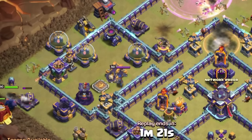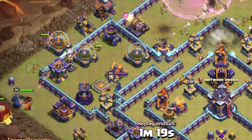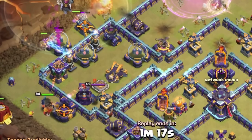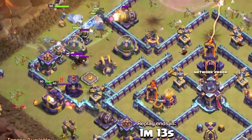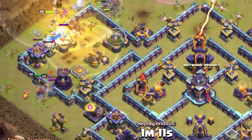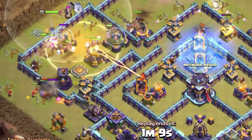This created the hybrid attack, which is the most popular strategy for town halls 14 and 15. This strategy combines miners and hog riders, which are both ground troops that can avoid walls by either jumping over them or mining under them.